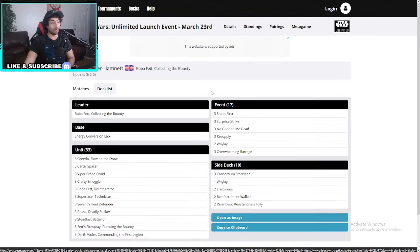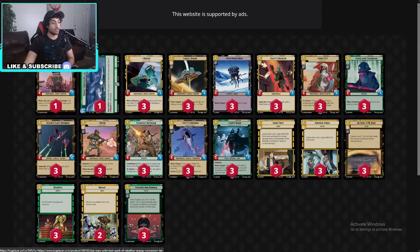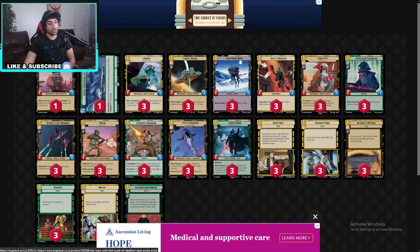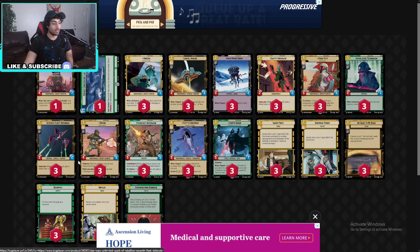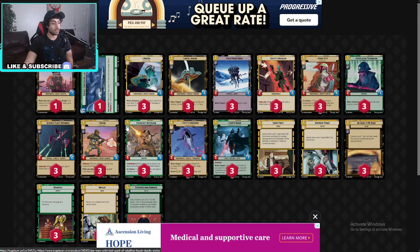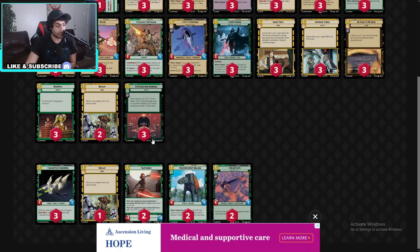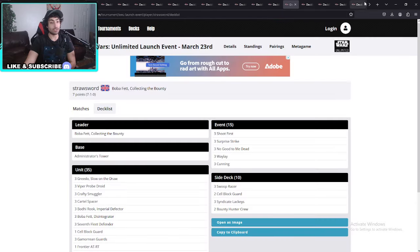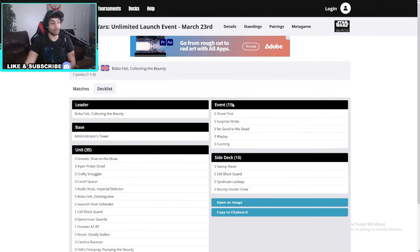Another Boba Fett — Greedo, Cartel Spacer, Viper Probe Droid, Crafty Smuggler, Boba Fett, Bosk, Steadfast Battalions, Darth Vader, Shoot First. Nothing too special here, really. Only two Waylays. This is just going to be a lineup of Boba Fetts.